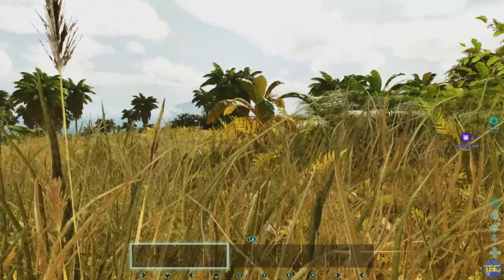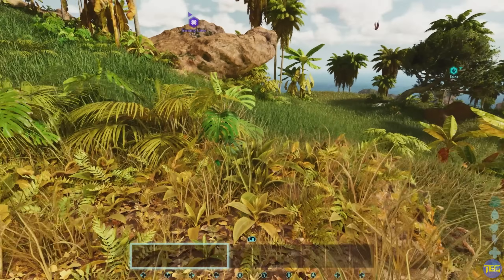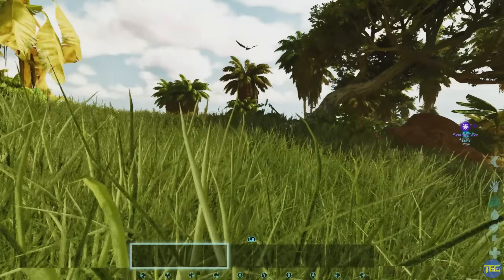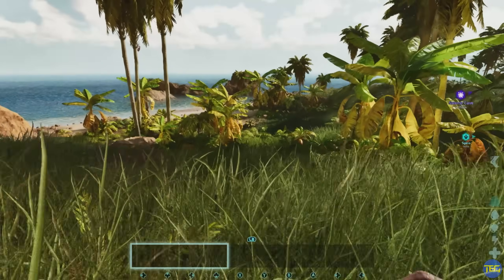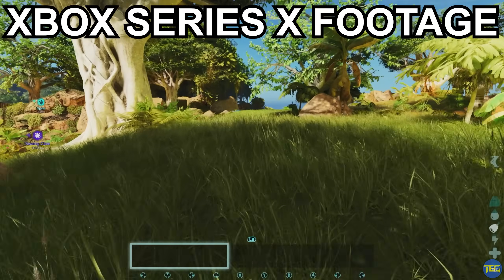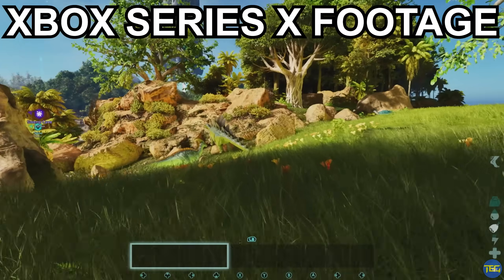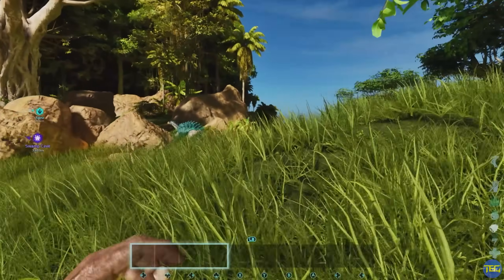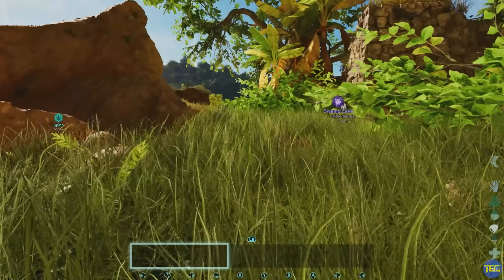Hey everybody, welcome back to another ARK Survival Ascended Tips and Tricks video. My name's Ben, we are TheBeardGuys, and today I'm going to walk you through how you can maximize your FPS in ARK Ascended, fix your screen tearing issues, as well as help you deal with the annoyingly tall grass when in first-person mode. All of the things I'm going to go through today have been tested on and work on ARK Console Edition on both official servers, unofficial, and single-player servers. You'll still see a benefit to using these on PC, but these are done specifically with console in mind.